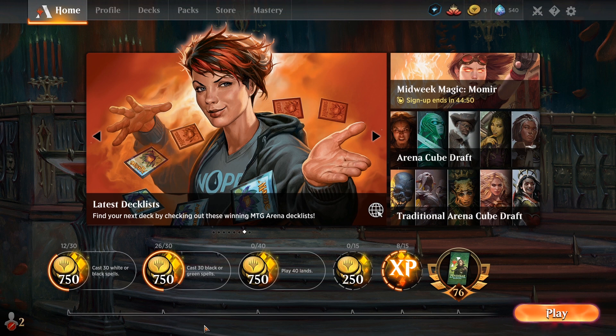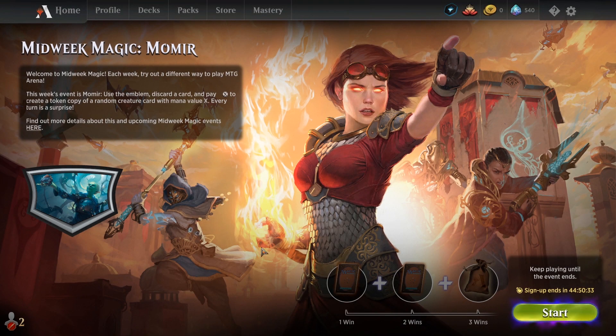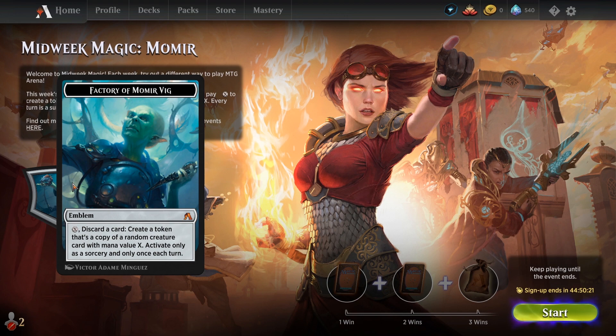Welcome back to some more Magic Arena. Today we're going to be completing one of my favourite daily quests, the Play 40 Lands quest, and what better way to do it than with some Momia. I'm actually just playing Momia — there's no actual reason for it. The lands thing is kind of irrelevant. We've played Momia on the channel before, so I'm not going to go into it too much, but basically you have this little emblem which says pay X and discard a card, and then you create a token that is a random copy of a creature with mana value X, activate only as a sorcery and only once each turn.